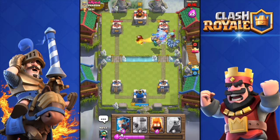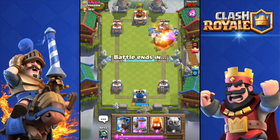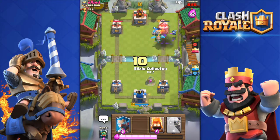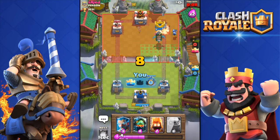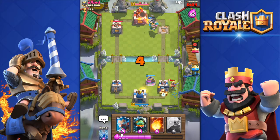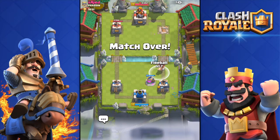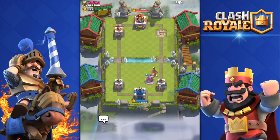Minion horde to follow my golem and inferno dragon — that should be enough to take out his tower. Yes, it's enough, perfect! Eight seconds left, I need to defend. He has a miner coming — don't get the tower.